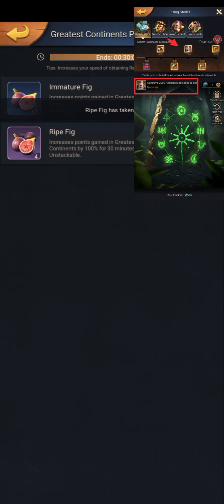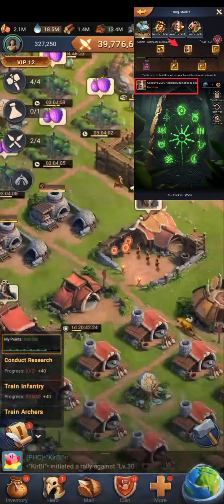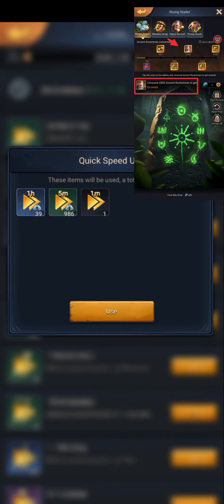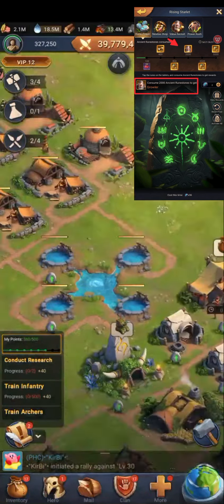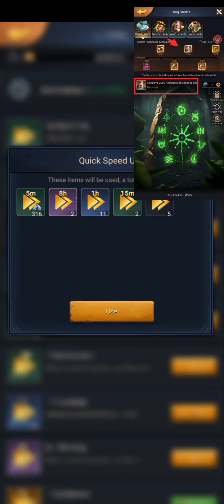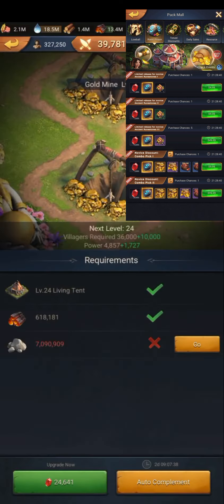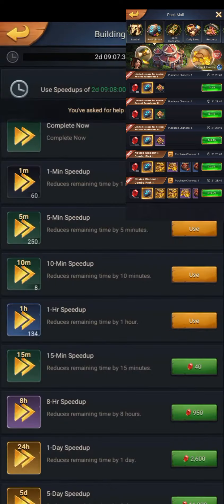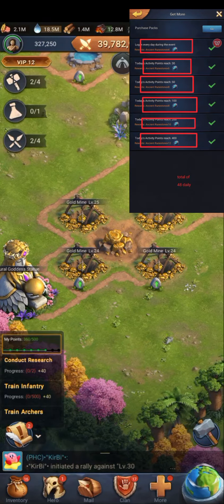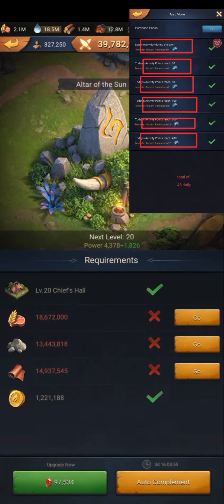This event you only need to buy Ronstone, with a total cost of 125 US dollars — up to 70 percent cheaper than the previous event. The name of the event is Ronic Prayer under the Rising Starlet event. To get Growler you just need to use 2000 ancient Ronstone. You can get Ronstone by buying packs, each pack having a different amount of Ronstone included. They also have free Ronstone, reaching up to 48 Ronstone daily.